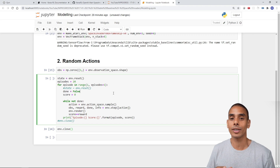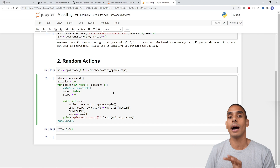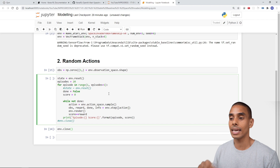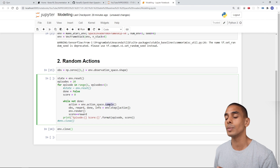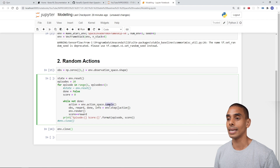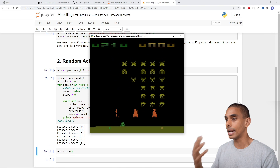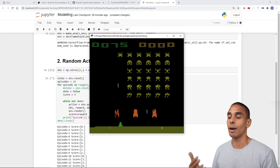Before actually going ahead and building the AI or the reinforcement learning model, I first decided to set up a baseline environment. In terms of what actions to take in that environment, this particular line of Python code — environment.action_space.sample — means we're just going to take random actions. It's akin to button mashing in Space Invaders, but it gives me an idea as to whether or not the environment is likely to work and whether we'll encounter any issues. If we run this code cell, we'll see Space Invaders taking random steps — no AI, no real smarts, just random actions.